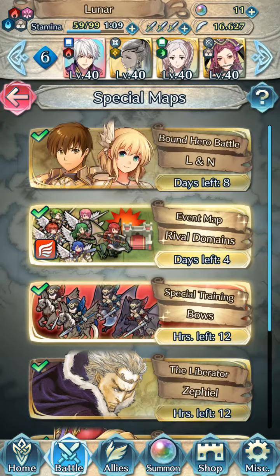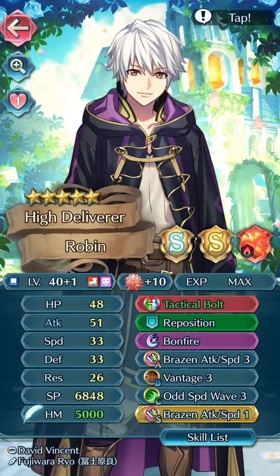Let's go over there. Let me present the team. First and foremost, we have the High Delivered Robin with Tactical Bolt, Reposition, Bonfire, Brazing Attack Speed 3, Vantage 3, Odd Speed Wave 3, and Brazing Attack Speed 1.